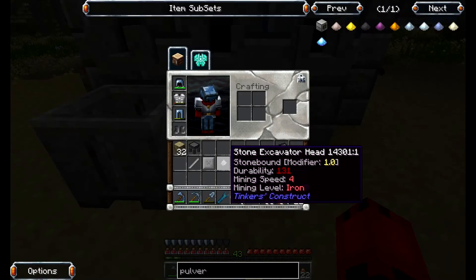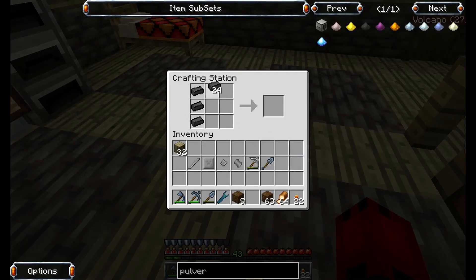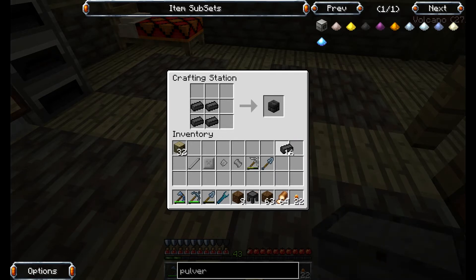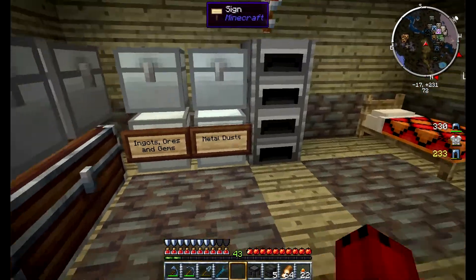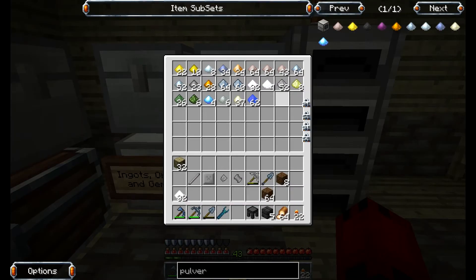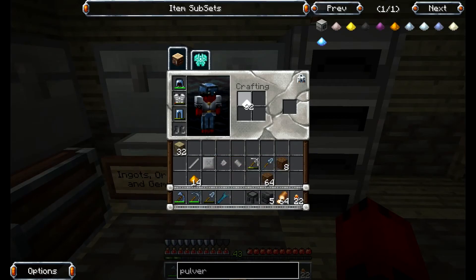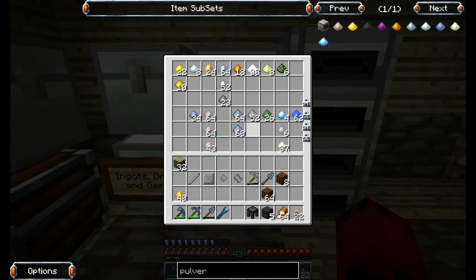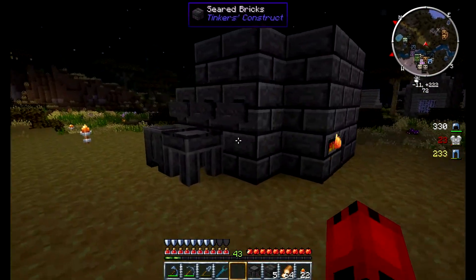So I've got the casting basin and casting table. I'm going to make one more table and a couple more seared bricks, and then I should be good for a little while. I do not remember the ratio to make aluminum brass - oh, I can do that without putting it in the smeltery and combining it? That would be fantastic! Okay, it's a three-to-one ratio. Awesome. And this is more than enough.